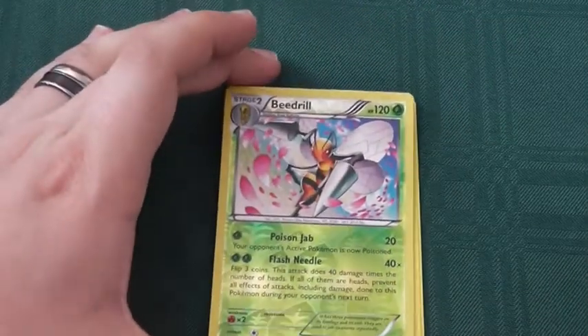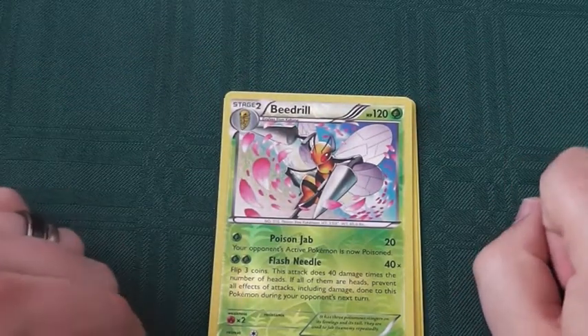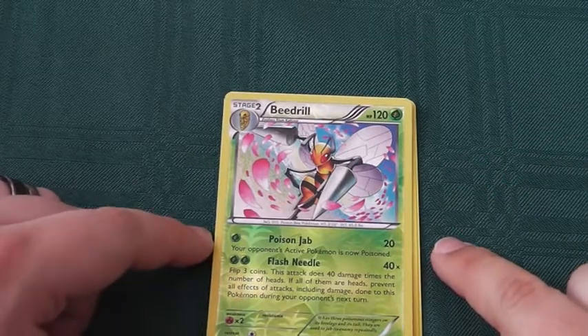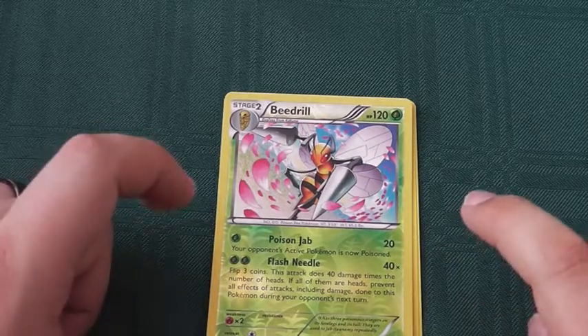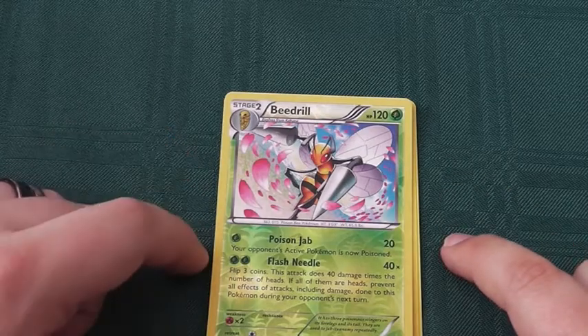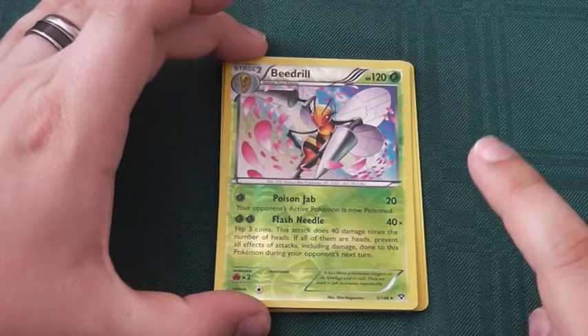Foil Beedrill! 170 HP, grass type Pokemon. Retreat cost of only 1. 2 times weak to fire. Poison Jab: 1 grass energy, 20 damage, and your opponent's active Pokemon is now poisoned. I like that ability. For 1 energy you get 20 damage and a debilitating effect that causes more damage. Good.